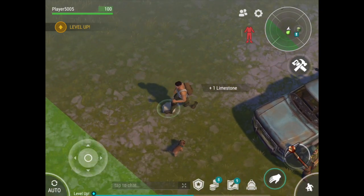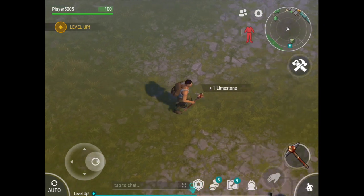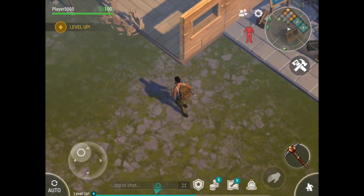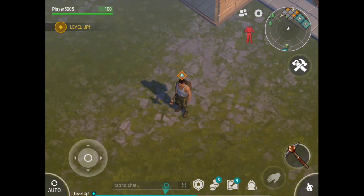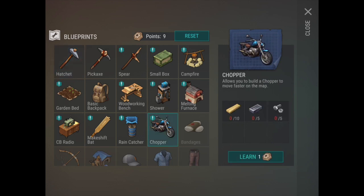Pick up some limestones here. More limestones. Now we're looking at our blueprints right now. And basically, this is the menu that you would use if you were to craft the hatchets or the pickaxe.